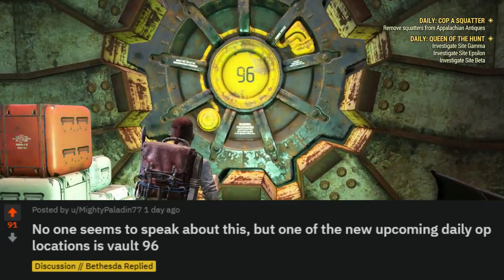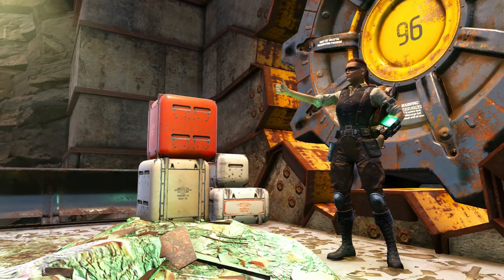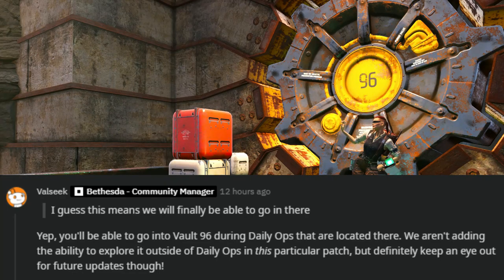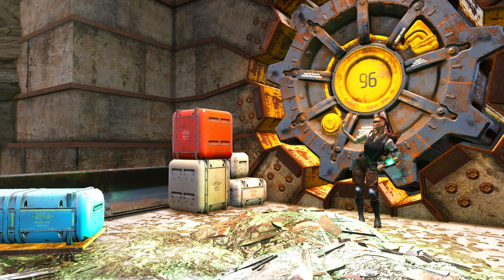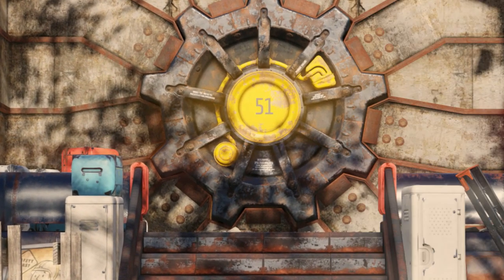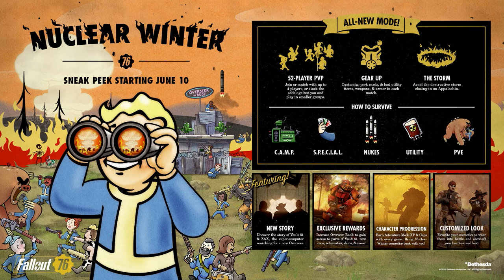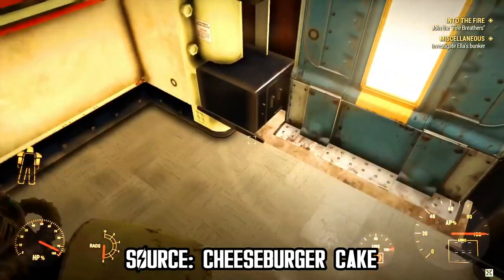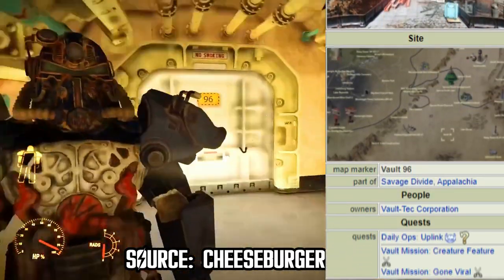This vault is not going to be open for exploration through the open world — the vault door will remain closed as it is now. The only way to access Vault 96 will be through Daily Ops whenever the system selects this location for the daily operation, as the community manager explained. This is a strange system; the only location that works this way is Vault 51 because there is a dedicated mode using it: Nuclear Winter. The reason why 96 is going to follow this same logic is beyond me. My best guess is that maybe this vault will be used for upcoming missions and lore in a future DLC.